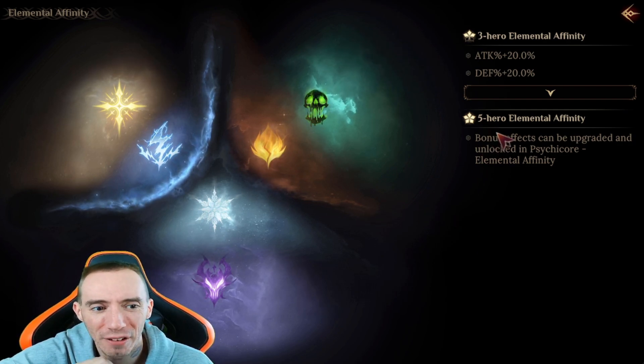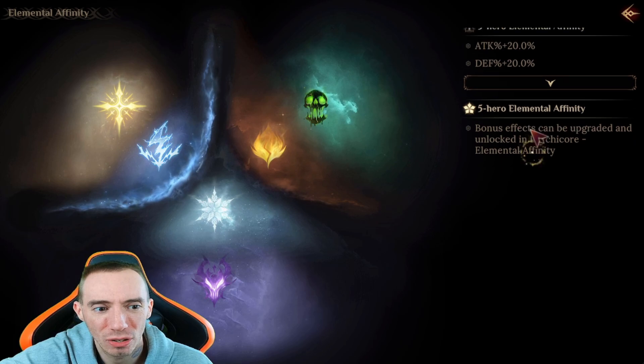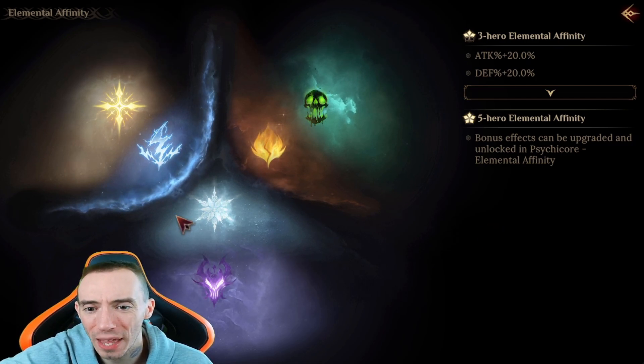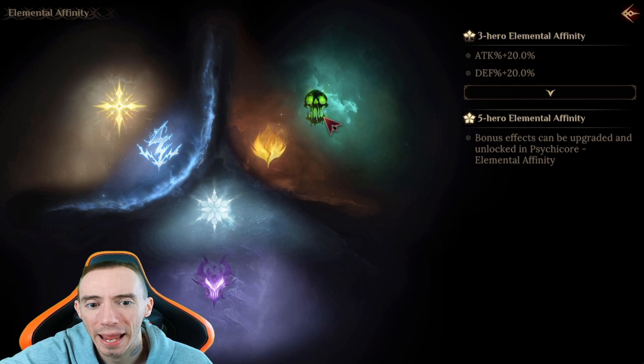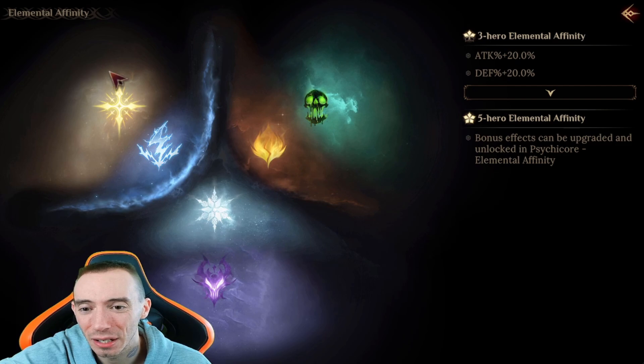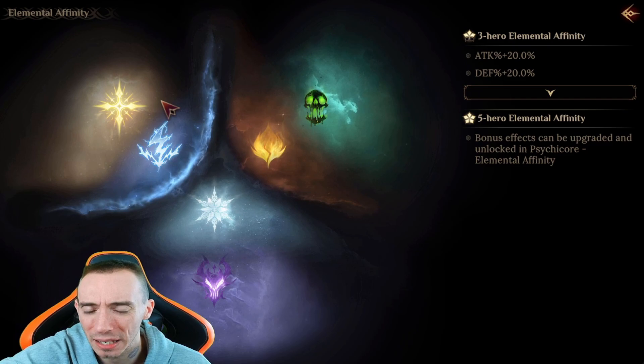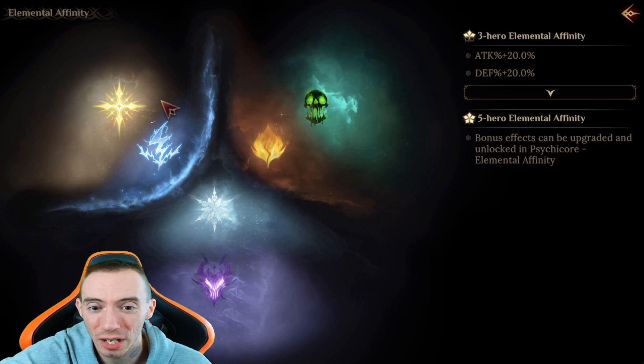For choosing our rare and epic heroes only, we really want to make sure we hit that five-hero elemental affinity so we can get that extra bonus — extremely important because we want to do the most damage possible. The two teams we're going over are a radiant/lightning team and a poison/fire team. The radiant/lightning team is arguably the best team without any legendaries.